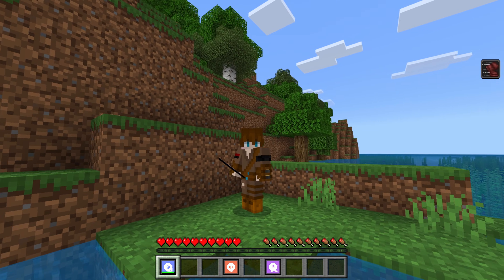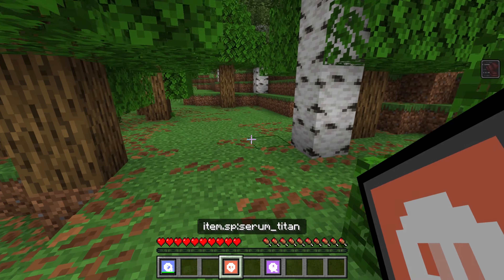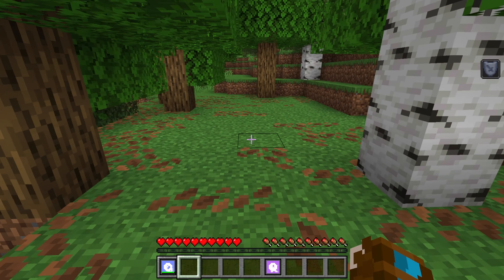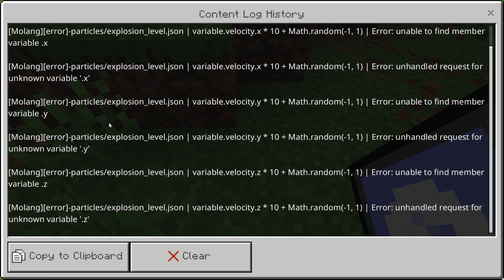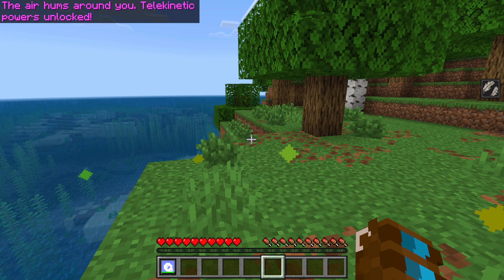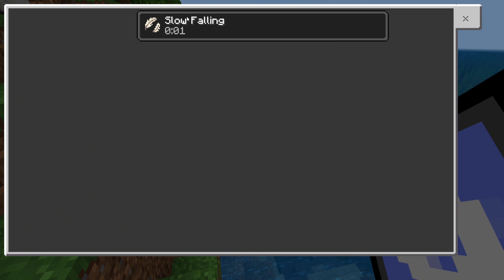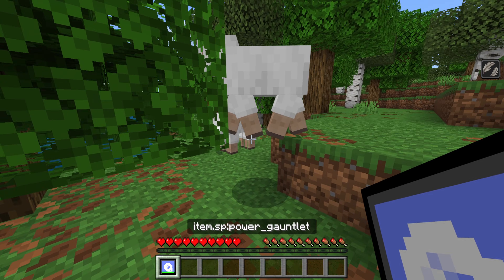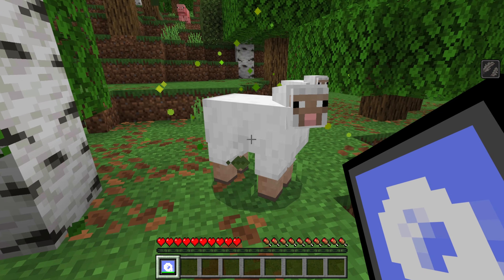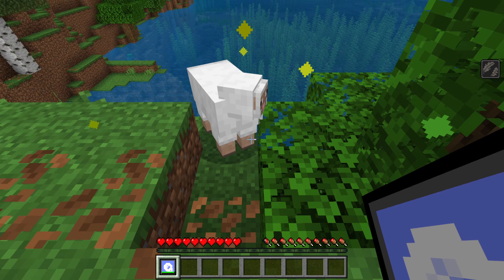The gauntlet has durability and generates particles — a nice little touch. The item names aren't displaying correctly. Testing Titan Serum: 'Your bones feel like stone, Titan powers unlocked' — gives Resistance. Testing Telekinetic: 'The air hums around you, Telekinetic powers unlocked' — gives Slow Falling and particles. Each power gives a lingering effect plus a gauntlet ability.